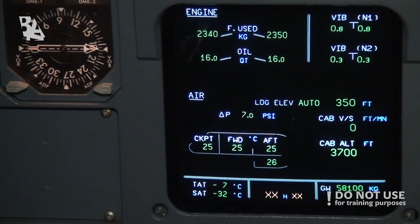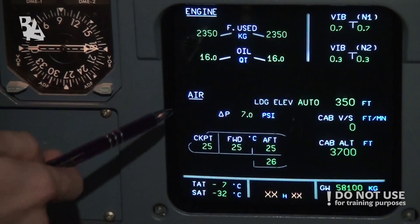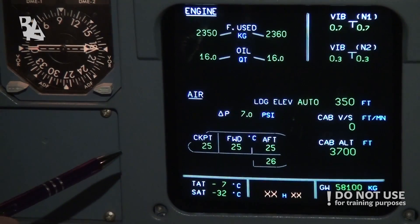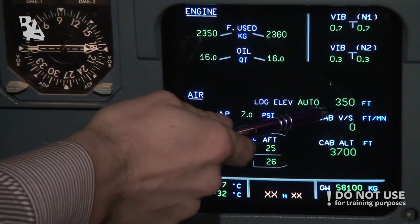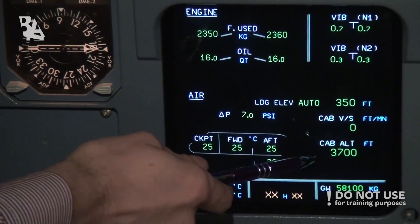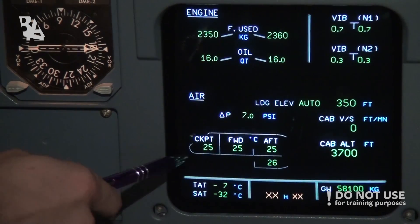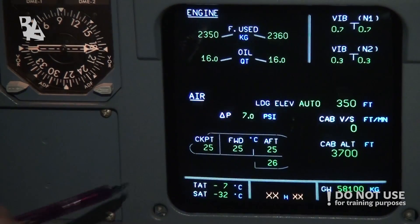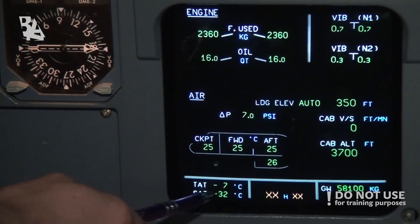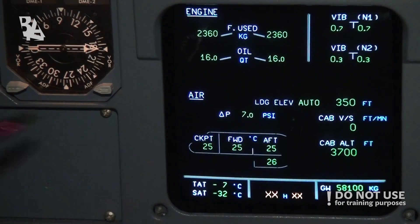On the ECAM page, we can see fuel use in kilograms, oil quantity, vibrations if any, in the engines, landing elevation set to 250 feet, and cabin altitude at the moment 3,700 feet. We can also see temperature in the cockpit, forward and aft compartments — currently 25 degrees — total air temperature 7 degrees, and gross weight 58 tons at the moment.